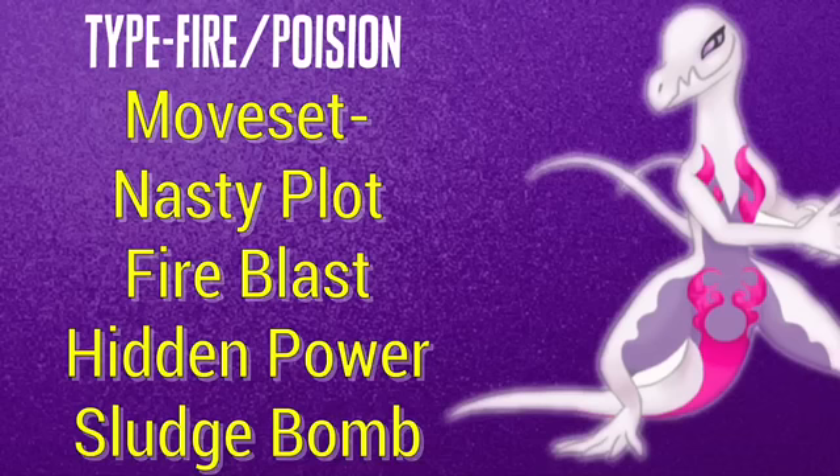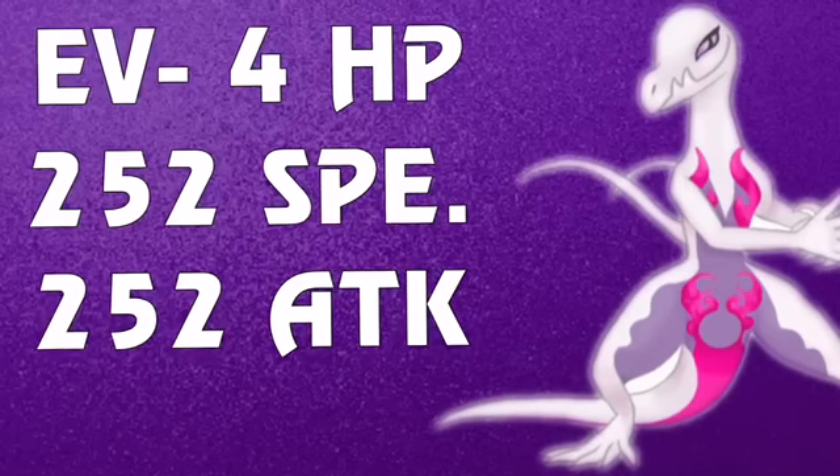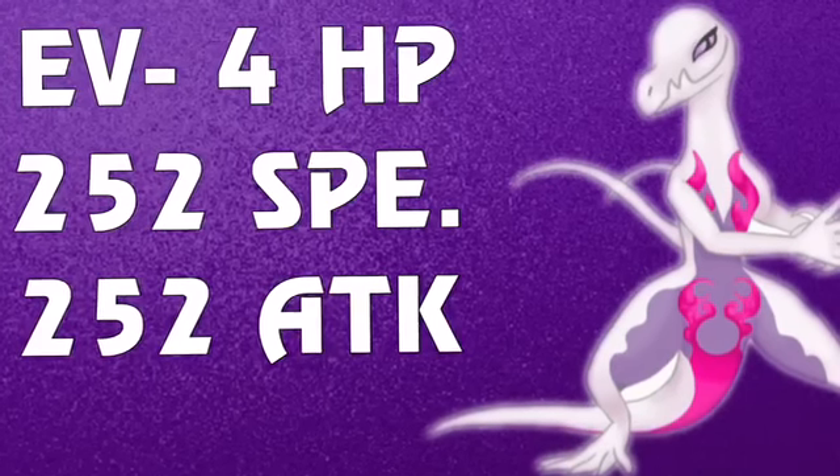So the moveset is Nasty Plot, Fire Blast, Hidden Power, and Sludge Bomb. I will be explaining what to do with this moveset in a little bit. The EVs are 4 HP EVs, 252 Speed EVs, and 252 Special Attack EVs.